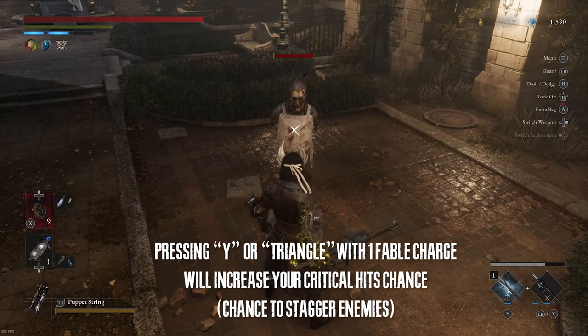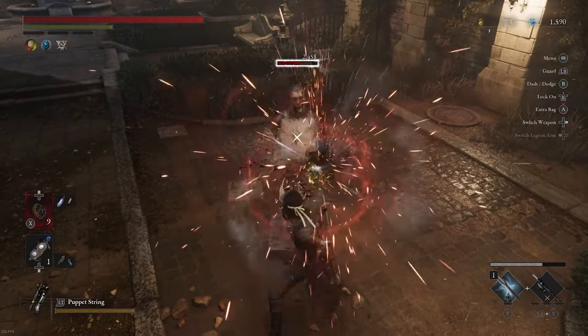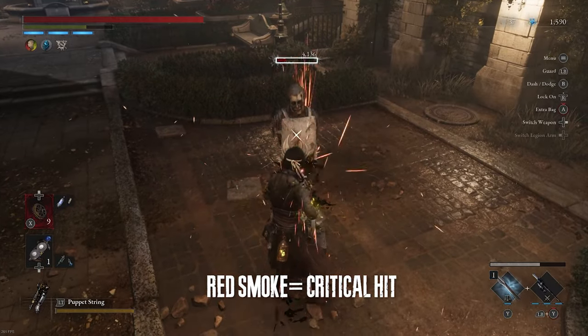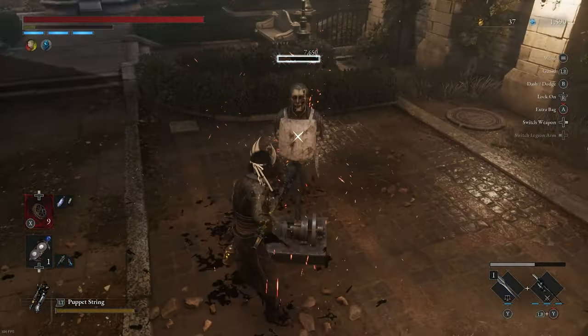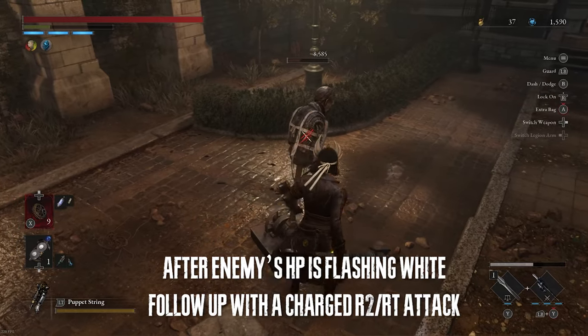This weapon's highlight is actually the increased critical hit. As you can see, every now and then I'm dealing red smoke damage — that is a critical hit. What that means is it's building additional posture damage, which makes the characters get staggered easily. As you can see there, that's the R2, that's me holding R2.